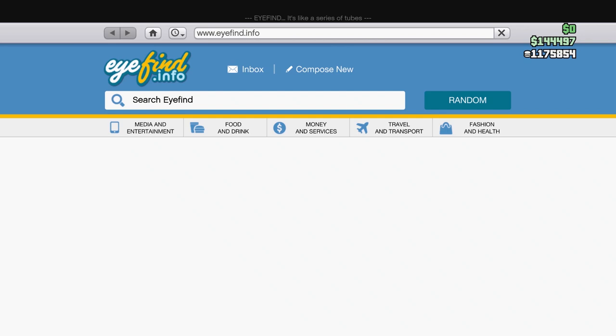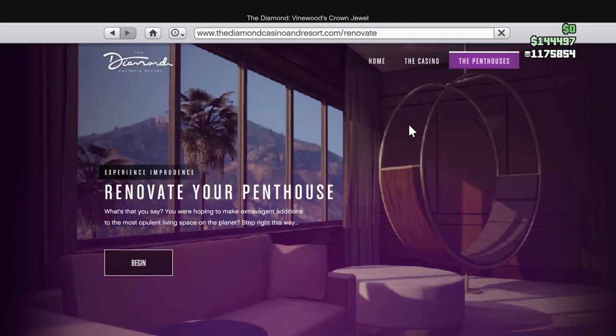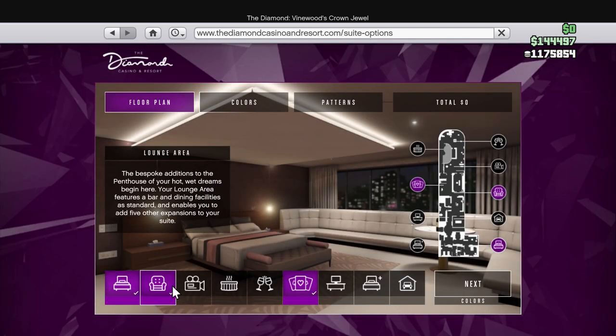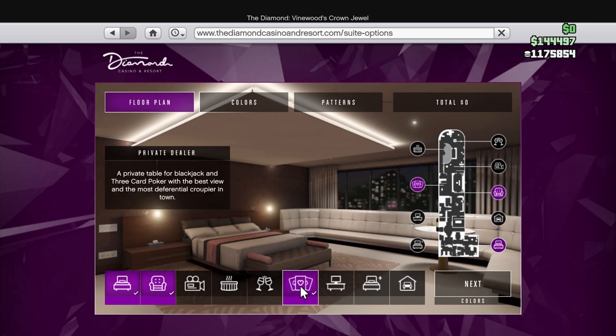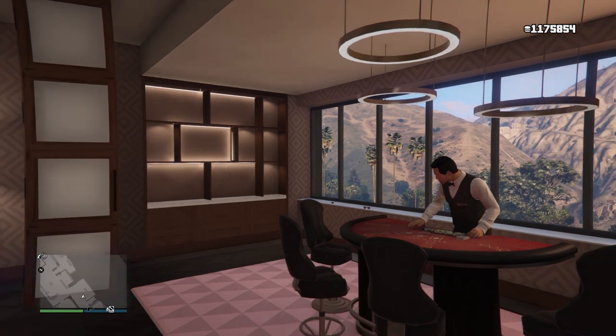I like three card poker over blackjack, but everybody has a preference. If you want to buy this, you go to the Diamond Casino, go to renovate your penthouse, and then you've got to buy the lounge first, and then you can buy the poker table game. Between the two, it's about 1.2 million.